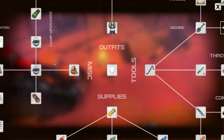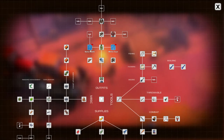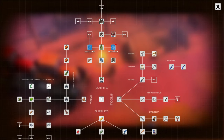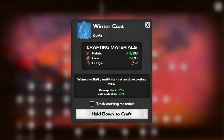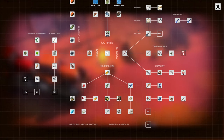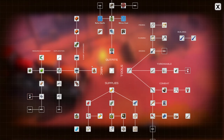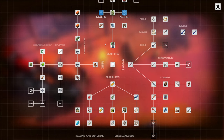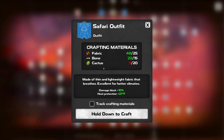Did I unlock anything? Safari Coat — heat protection 27 degrees, damage block 10 percent. I've got bone and fabric, I just need cactus. I can go ahead and craft that. We also have a winter coat which needs rubber — I don't have that right now. There's something else at level 27. I need cactus to unlock that lovely piece of outfit — can we see what it looks like? No we cannot.